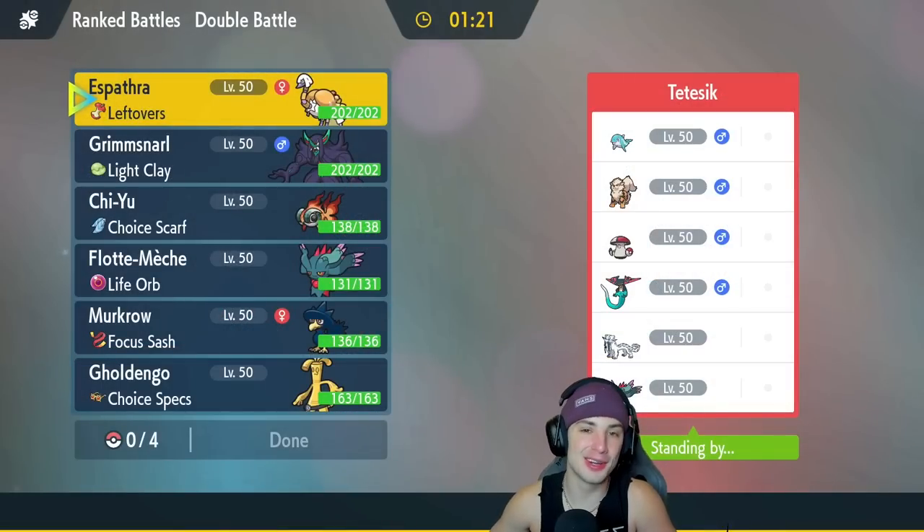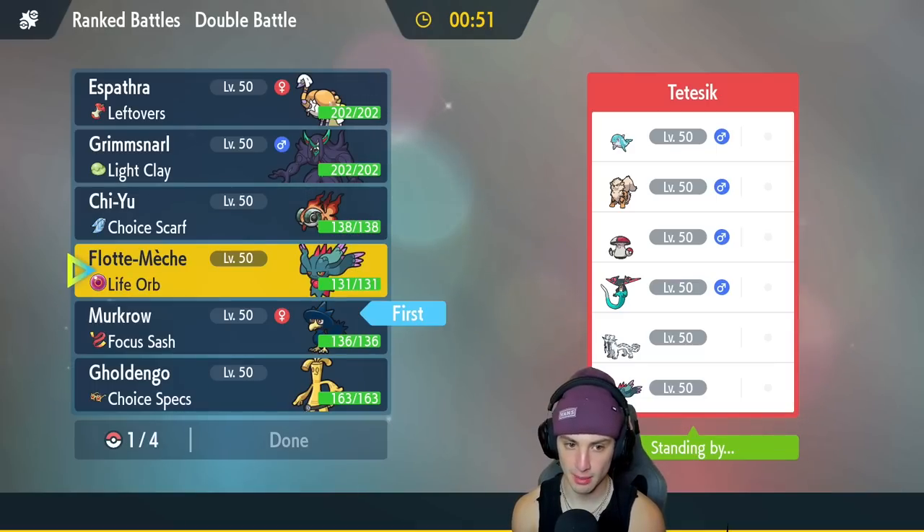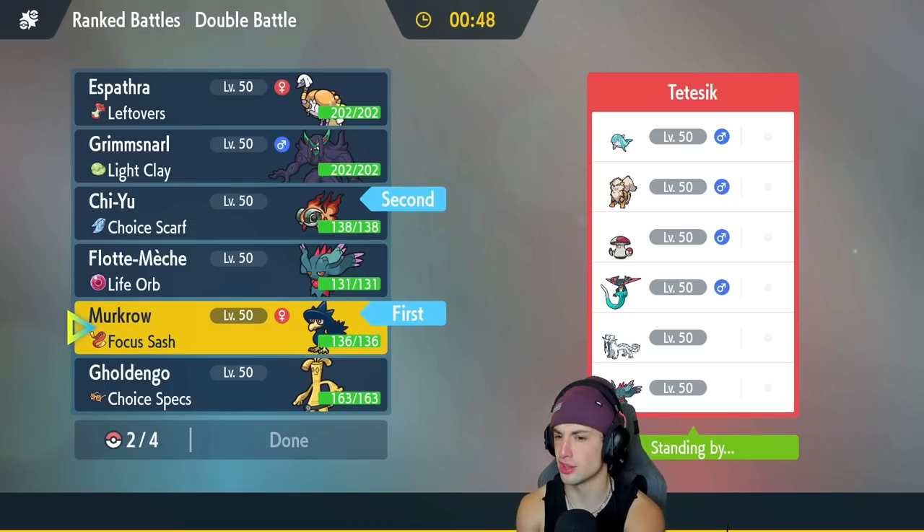Second match coming at you guys. A little upset we didn't win that last match considering Espathra was thriving. We're looking for a first victory here — going up against a Chien-Pao and Dragapult team. Seen this team a couple of times on the ranked ladder, really really strong and very fast. They have Fluttermane, Arcanine, Palafin, Amoonguss. This team is the real deal. I could go Chi-Yu as the lead, especially with the Choice Scarf. I might go Chi-Yu and Murkrow, maybe set up a Tailwind and start throwing Heat Waves left and right.